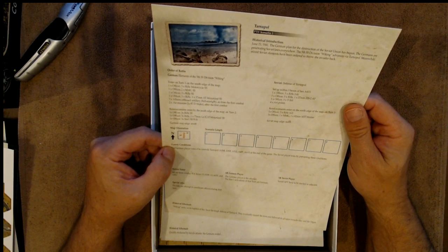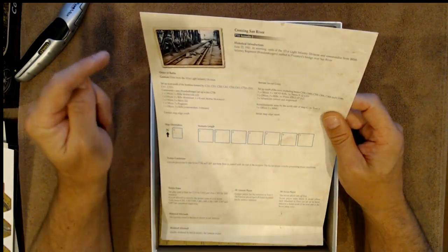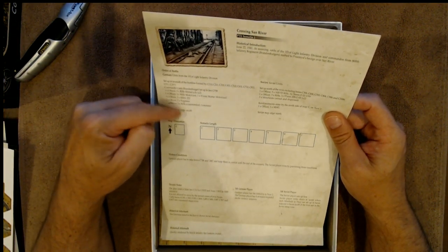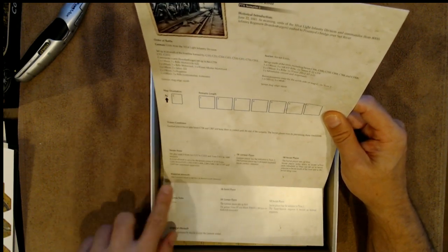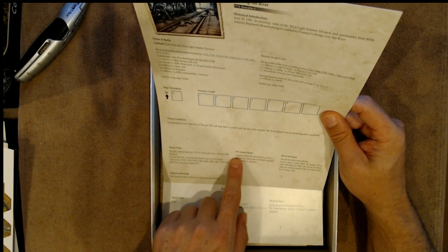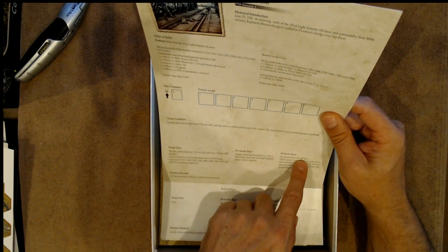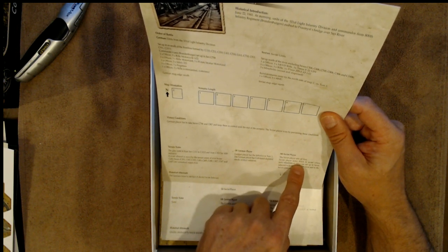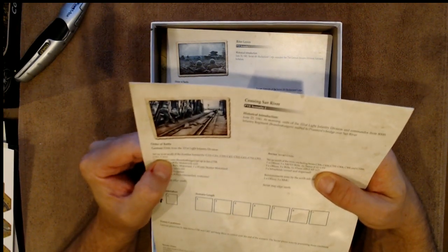We've got some scenarios — one on each side. So this is June 21st, this is June 22nd. Basically you have your introductory historical information, your order of battle, what units came for the Germans and the Soviets, scenario length, map orientation, victory conditions, terrain notes, historic aftermath, and specific notes for both the German player and the Soviet player. For example, the German player has initiative on turn one, has four off-board depleted smoke artillery missions. The Soviet player sets up first and notes down in secret where each minefield is. Nice little postcard-style image there — I kind of like that.